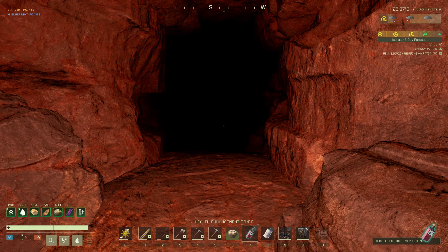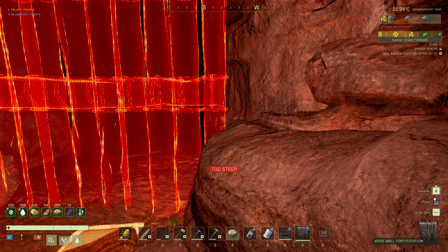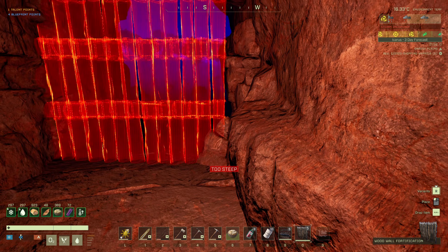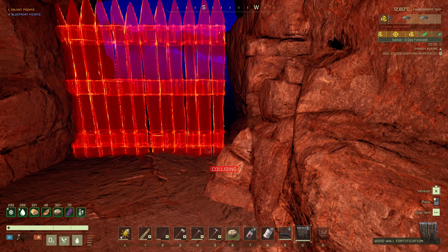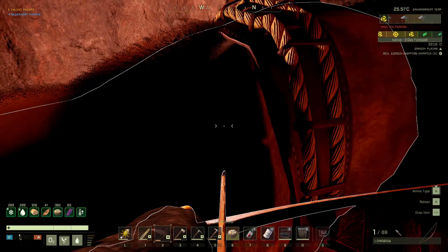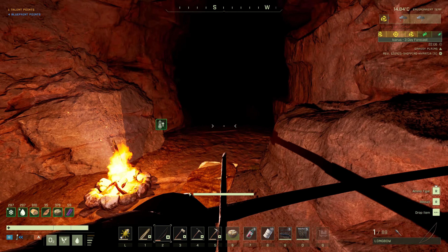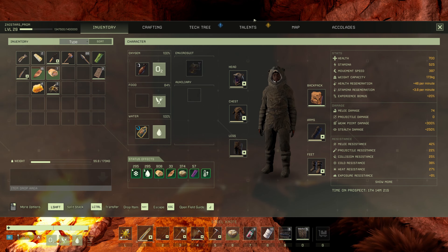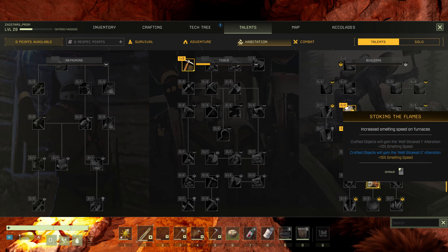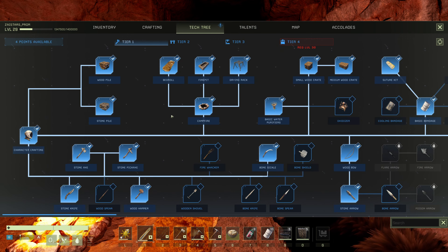We're in a storm right now so I had to go out and get some wood. We're just gonna hang out until the storm's over and then sleep through the night. We did end up raising a level while we were in here. We got a couple of points so let's grab a talent. We gotta go over to habitation — we're gonna up our smelting. So now we can recraft those smelting objects and have them going extra fast.